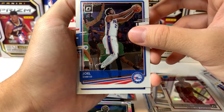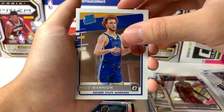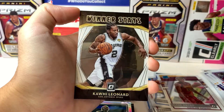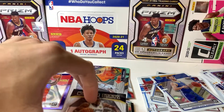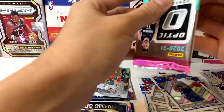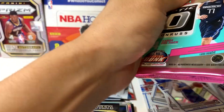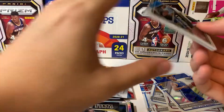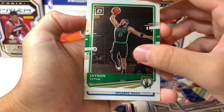Got Joel Embiid, and the rookie is going to be — I thought it was going to be another James Wiseman — but Nico Mannion, and then Kawhi Leonard when he was with the Spurs, that's nice. I'm glad we got at least one top rookie in this box, and one of them in the purple. Chicago Bulls in for a good year hopefully, Patrick Williams having a good year as well.